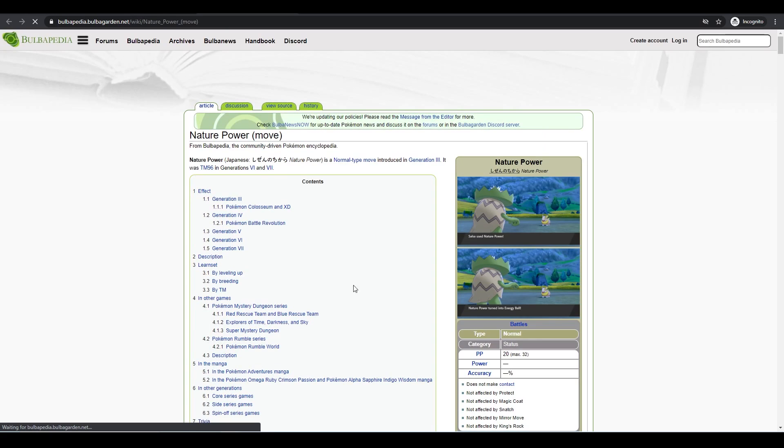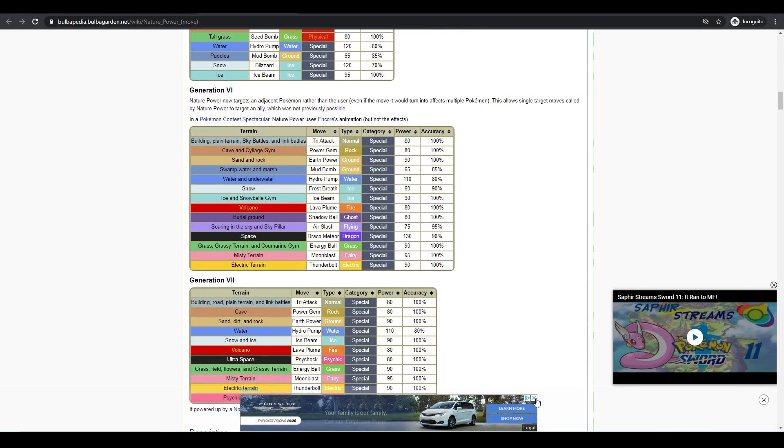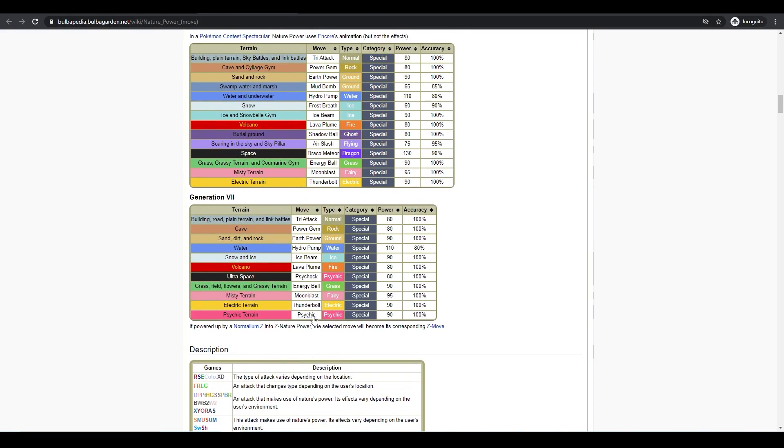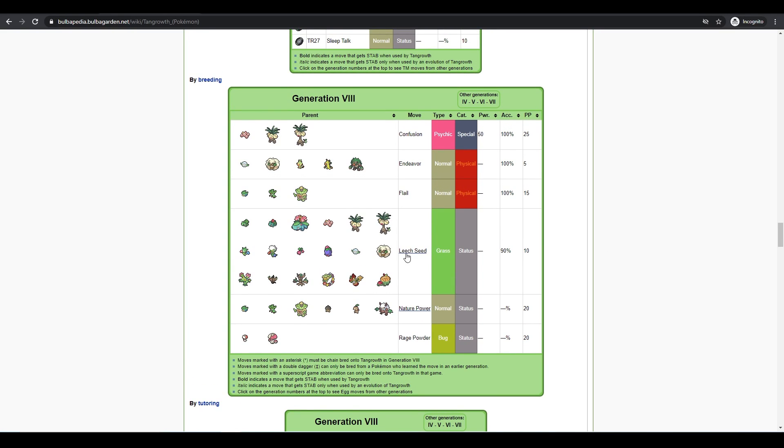Nature Power is an option — it does different things based on the terrain, so it's high risk, high reward. It can give you coverage that Tangrowth doesn't normally have access to, like Energy Ball equivalents on certain terrains, and you get the terrain boost too. Leech Seed is really good especially for a tanky Grass type with Regenerator — set it up and let someone else benefit from it.